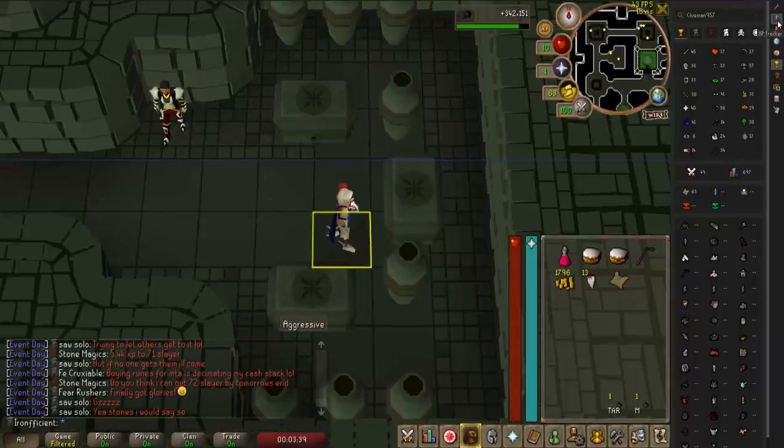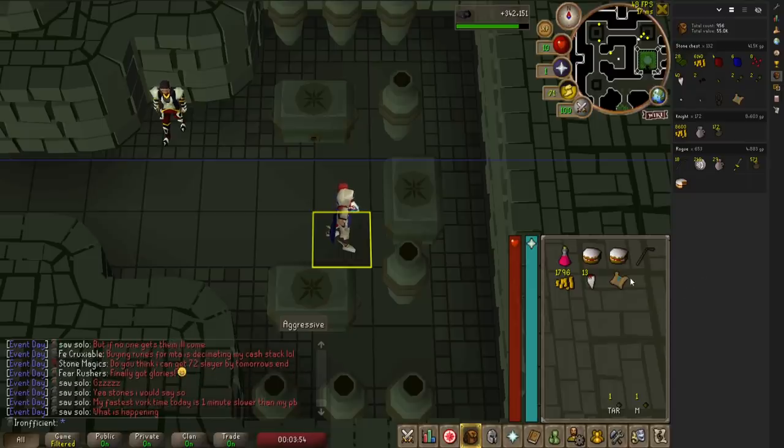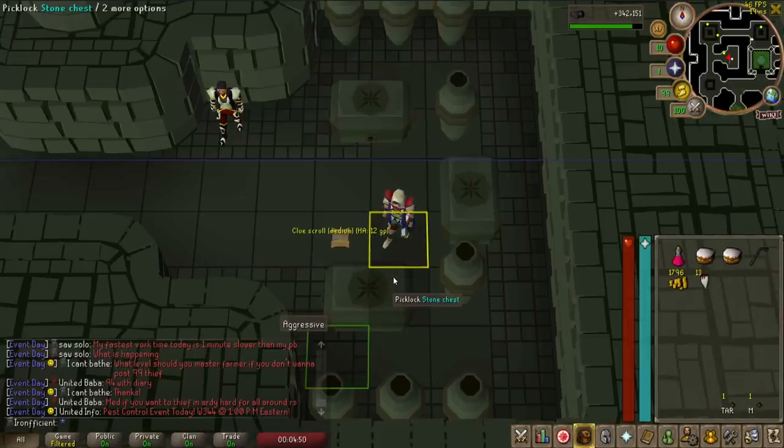There is our first medium clue. I've briefly worked out that I've got a 20% chance to complete a clue if it is a 3-step, and if it is a 5-step clue then it brings it down to a 5% chance of completing it. However, these clues are going to break up the boredom so I'm going to do them all. Let's see what the first step is. Yeah, we can't do that step. Rip Ranger Boots.